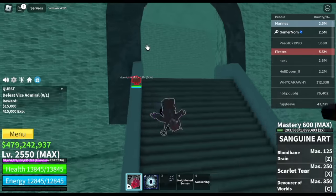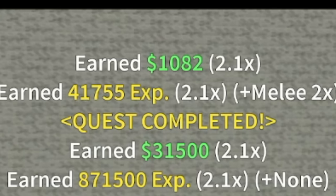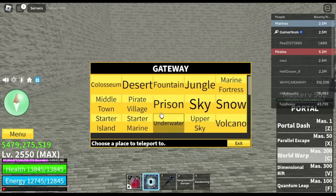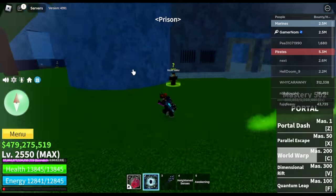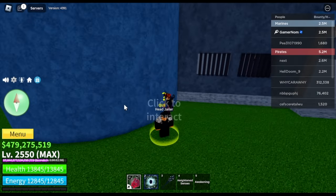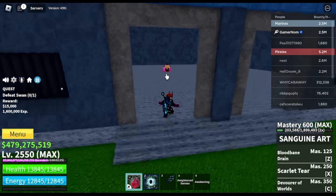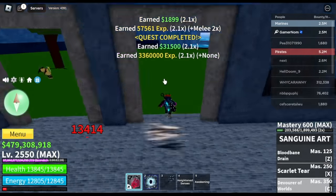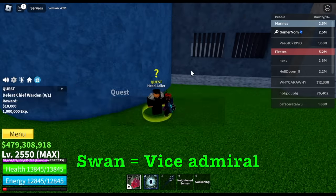You're going to do Server Hop, and every time you defeat the Vice Admiral, you will get 15,000 Bellies. If you have 2x money, you will get 31,500 Bellies. If you have Portal Fruit, you can teleport to the Prison the moment you finish that. This area has three bosses. The third boss has the highest bounty, so make sure to defeat that one first — it gives out 15,000 Bellies, same as the Vice Admiral, which makes the Vice Admiral reward so OP.